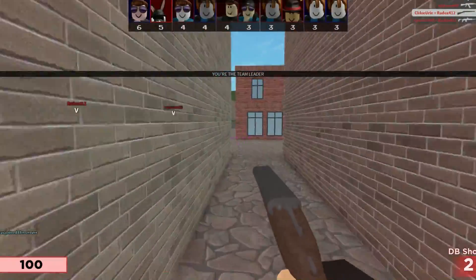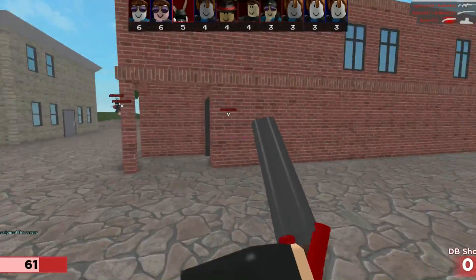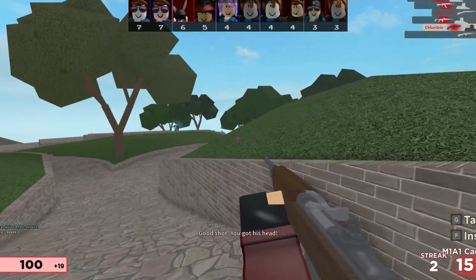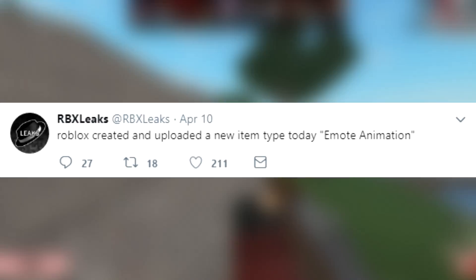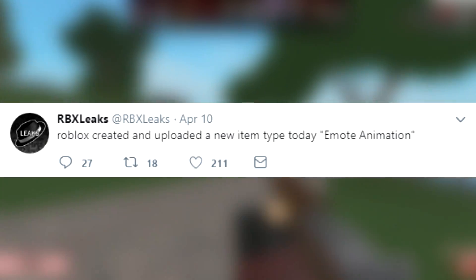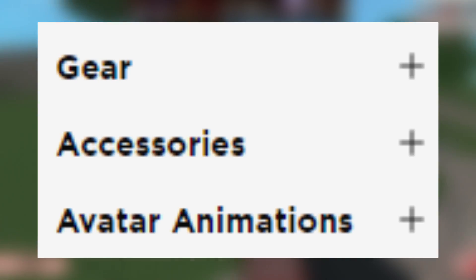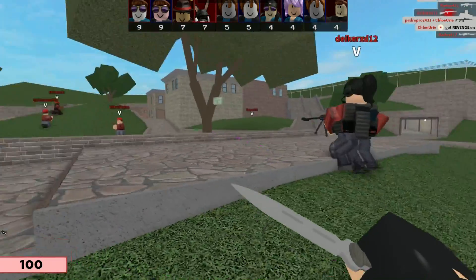Whether that's intentional or not is not something I want to get into, but there is no doubt they look similar. I also mentioned in that video that there are eight spaces but only seven of them have been taken. I then thought that Roblox would maybe create and release some new emotes very soon, and the Roblox Leaks Twitter page actually made a tweet stating that Roblox created and uploaded a new item type today called 'emote animation' — which I'm pretty sure refers to categories in the catalog, like accessories, gears, animation bundles, and so on.